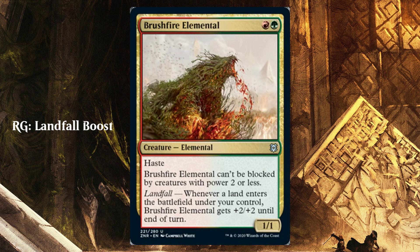Starting off, we have Brushfire Elemental — the Gruul, or red and green, signpost uncommon. It's a 1/1 Elemental with landfall: whenever a land enters the battlefield under your control, it gets +2/+2 until end of turn. This is giving you the hint that maybe you want to dump a bunch of lands onto the battlefield and turn this creature very big, very quickly. I categorize this as 'landfall boost.' Green is generally the best color for dumping lands, and red has some of the best boost triggers for landfall. I've drafted it a couple of times, and Gruul seems to be a pretty good color combination — very quick, with cards getting +2/+2 for each land.